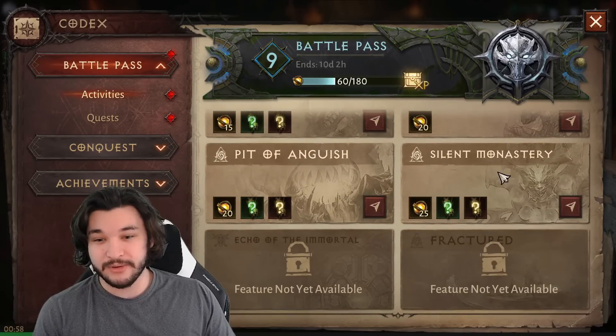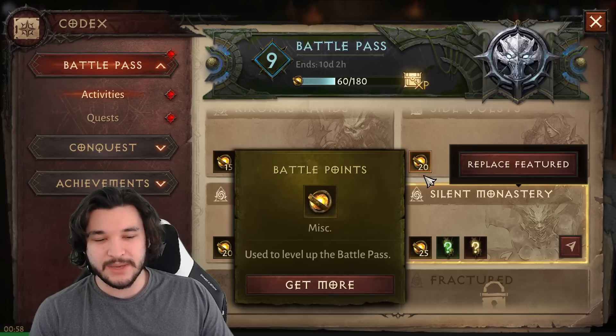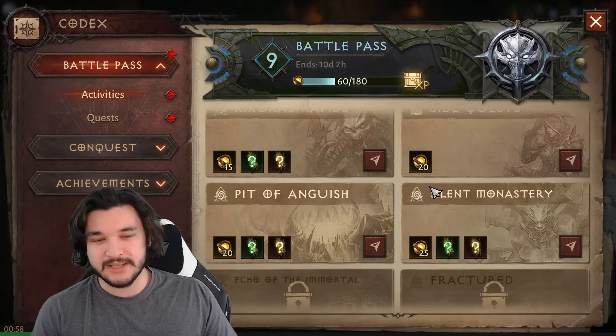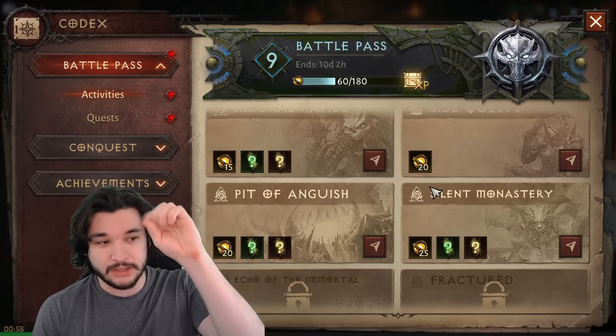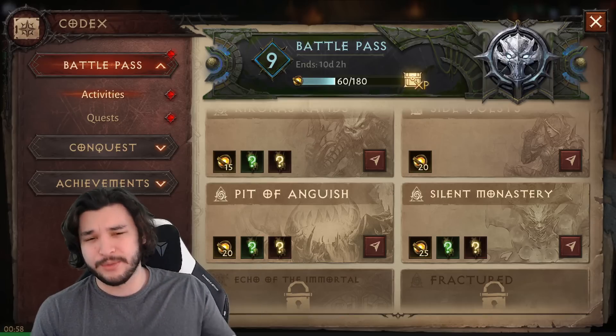Pit of Anguish, Destruction's End, and Silent Monastery are your slowest dungeons. Silent Monastery is one of the slowest in the game - there's a reason it gives you 25 battle pass points on completion. To optimize it, don't kill every monster you see. Follow the map and look for the glowing icons, then kill the monsters at those specific points.